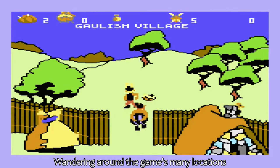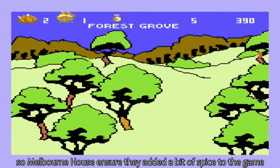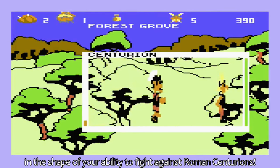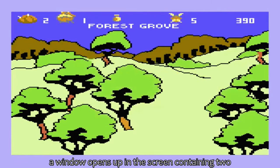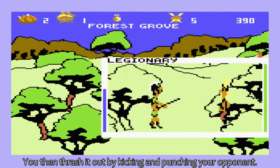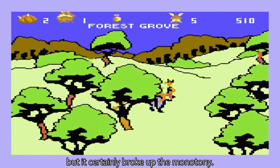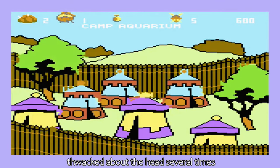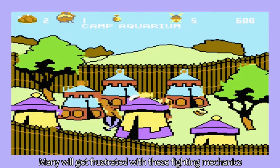Wandering around the game's many locations looking for bits of a cauldron would have made for a very lacklustre game. So Melbourne House ensure they added a bit of spice to the game, in the shape of your ability to fight against Roman Centurions. Whenever you bump into a Roman soldier or a boar, a window opens up in the screen containing two vertically stretched characters. You then thrash it out by kicking and punching your opponent. Not quite Way of the Exploding Fist, but it certainly broke up the monotony. Fighting doesn't usually last very long, and the most common result is you being thwacked about the head several times. Then it's Romans 1, Asterix nil.